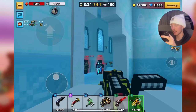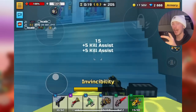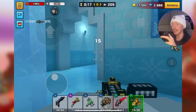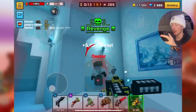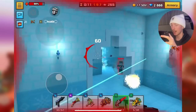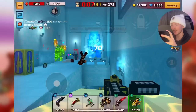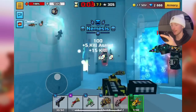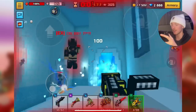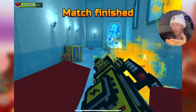We're moving on to Tesla Cannon — I'm pretty sure it's actually pretty decent. Mine's at Mythical. The area damage on this thing is massive, with lots of AoE, and it actually gets kills. So yeah, Tesla Cannon works.